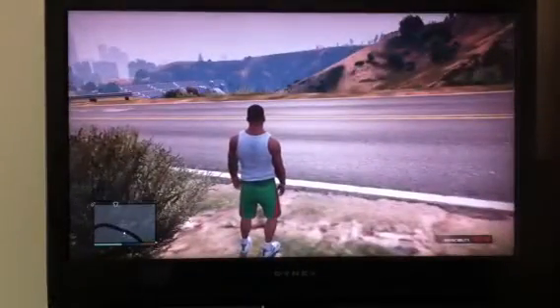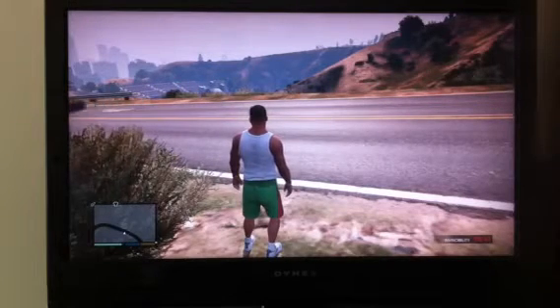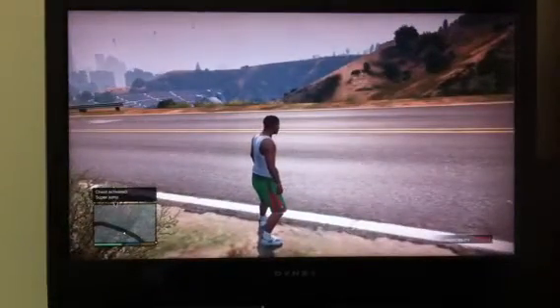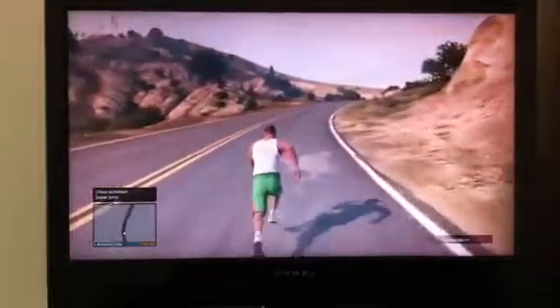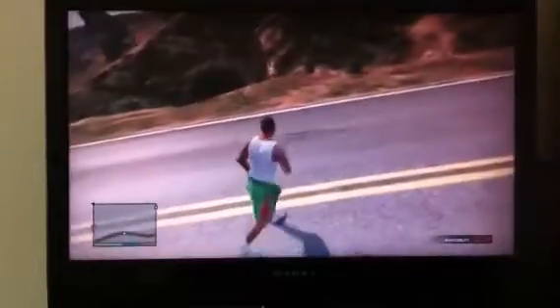There's another fun code called super jump. The code is: LT, LT, X, B, B, LT, X, X, left, right, A. Now when I jump — boing — I jump really high. And you know what's even funnier? When I press B, I'll fall flat on my face like this. And with invincibility, you don't get hurt.